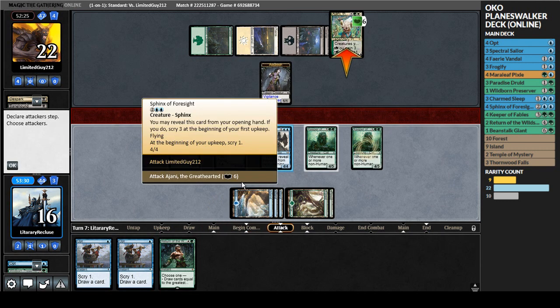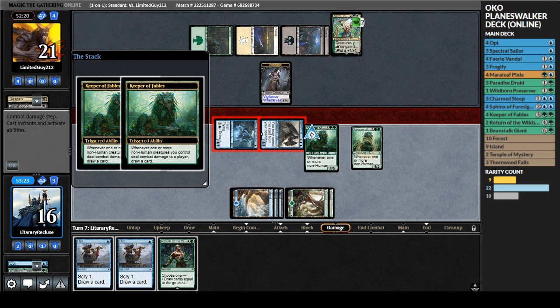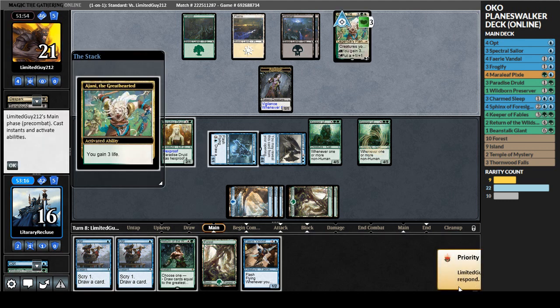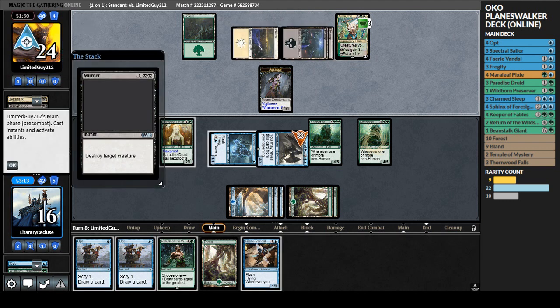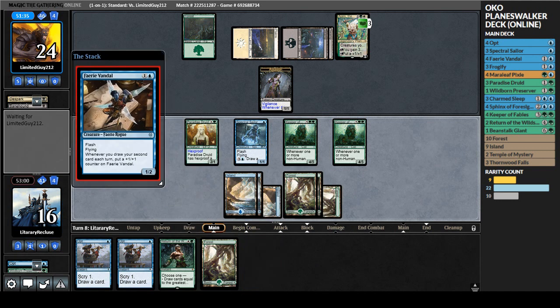Pixie on top - don't need that, we'll bottom it. There's a land, fine. I don't think they're playing board sweepers - they've played a lot of creatures. We'll play that, go to combat. We'll hit Ajani for four and hit the opponent just to draw cards. We send one at the opponent, they go to 21, we draw two - land and Fairy Vandal. Fairy Vandal is pretty good, we'll start building a big creature with that. Next turn we'll kill Ajani with the Sphinx. They play a Murder - that sucks.